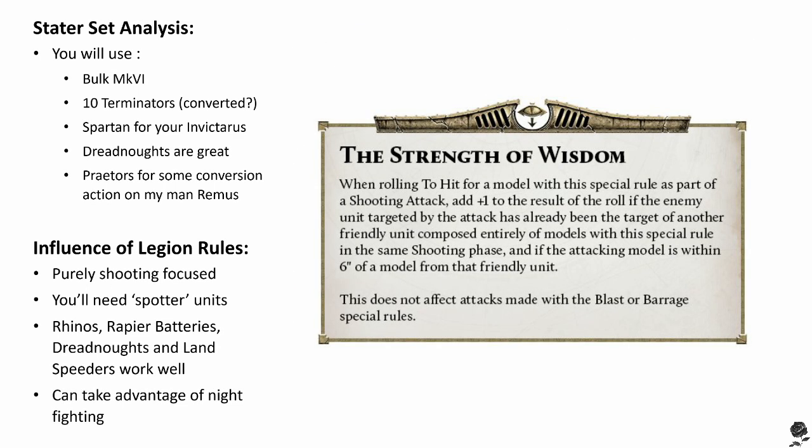I've already mentioned it a few times, but for completeness, let's read through it. It is called The Strength of Wisdom. It reads: when rolling to hit for a model with this special rule as part of a shooting attack, add plus one to the result of the roll if the enemy unit targeted has already been the target of another friendly unit composed entirely of models with this special rule in the same shooting phase, and if the attacking model is within six inches of a model from that friendly unit. This does not affect attacks made with the blast or barrage special rule.